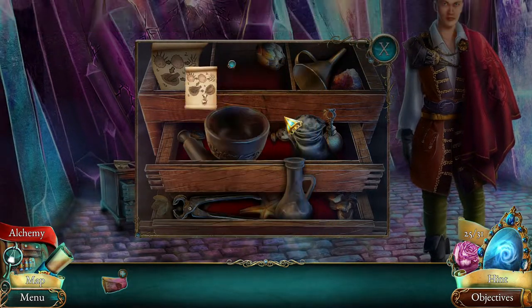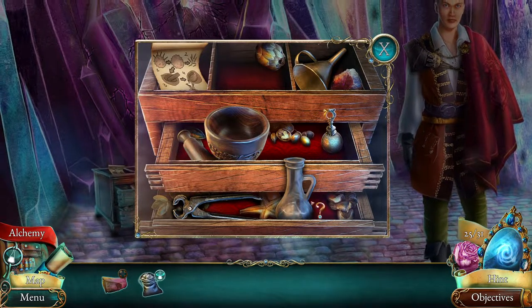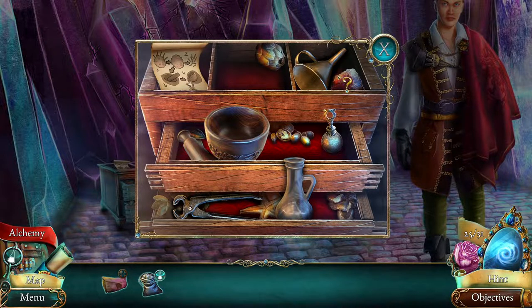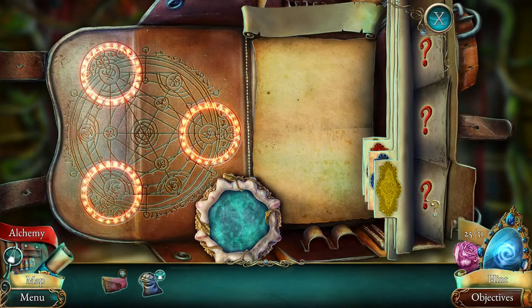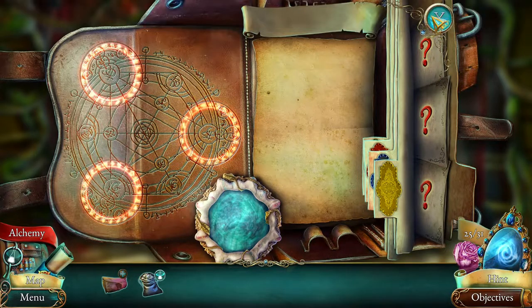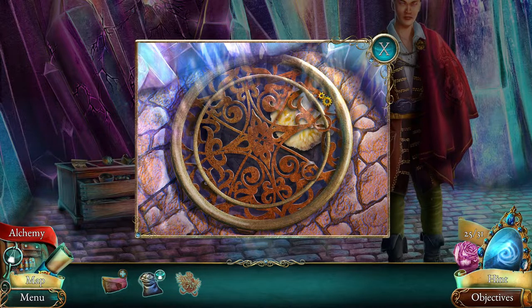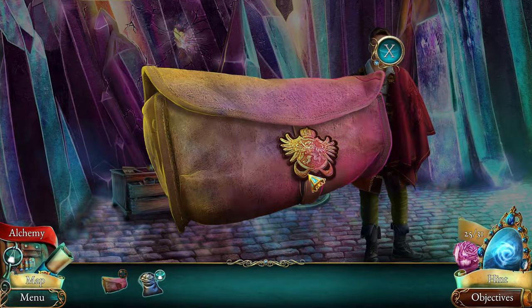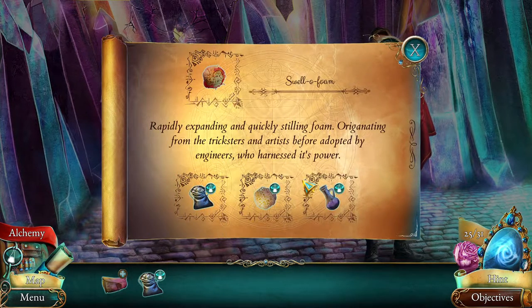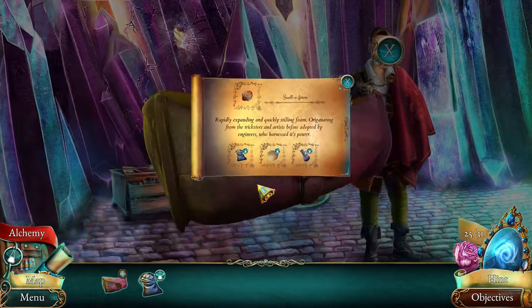Is that like a sea urchin or something? Baking soda - we haven't got any recipes as of yet. Okay, we've got a buckle so now we can open the bag. It's a sweller foam - expanding and quickly stilling foam, originally used to penetrate ice by vault engineers who harnessed its power. Ingredients: baking soda, sponge, and bulb juice.